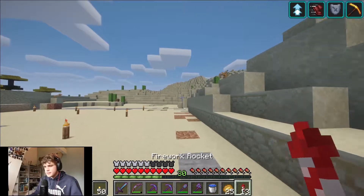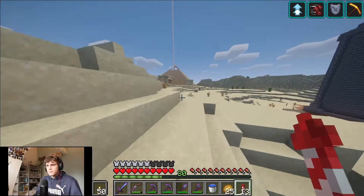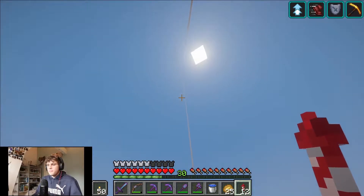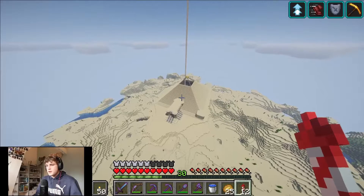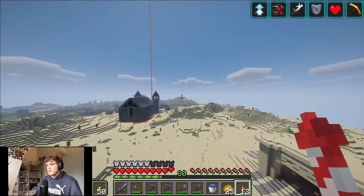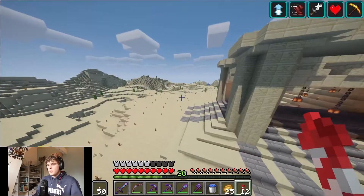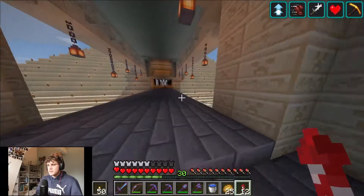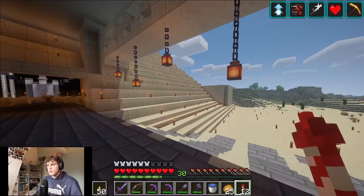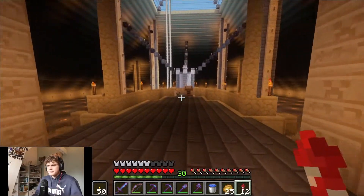Let's go to the stuff I actually made. This is called the Temple of Oogway — my friends and I just made that up. I just started making a pyramid and that was my place. Let's go inside and see. I'm gonna have four towers on every corner, or there's going to be a statue placed on top.